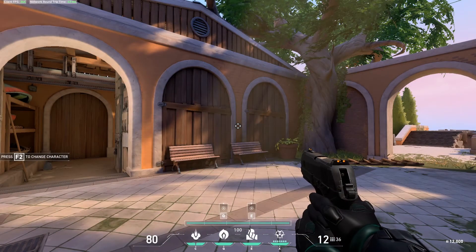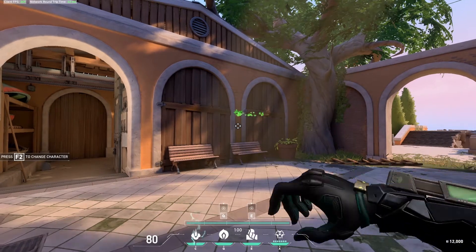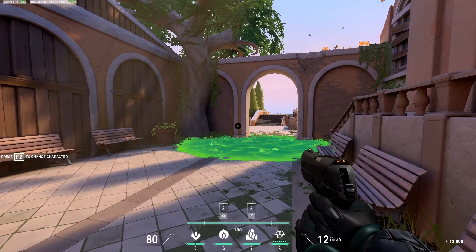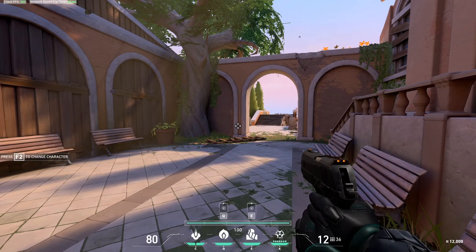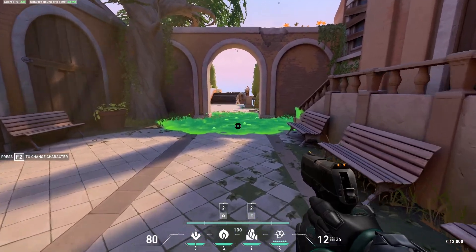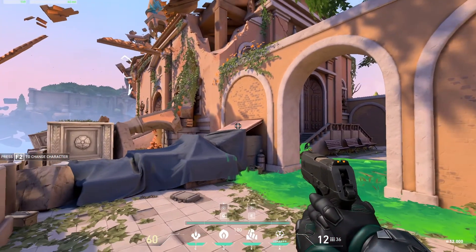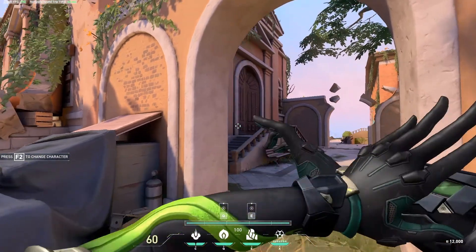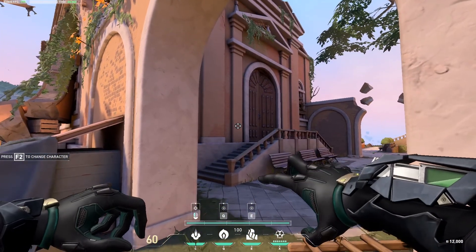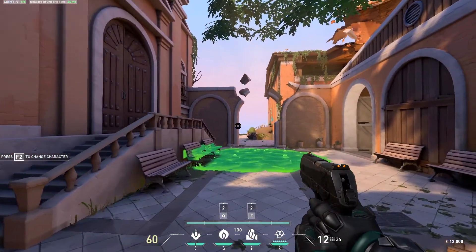For the C ability demo: pressing C loads up the charge and left-clicking fires it. It bounces off vertical surfaces like walls, but as soon as it hits any horizontal surface it detonates and creates that acid pool. One important note unlike her E and Q: this one will actually hurt you, so if you lay it and walk through it you will take damage. It does fire slightly above where your reticle is, so keep that in mind, but otherwise it's pretty straightforward.